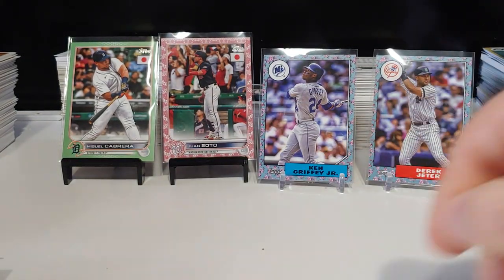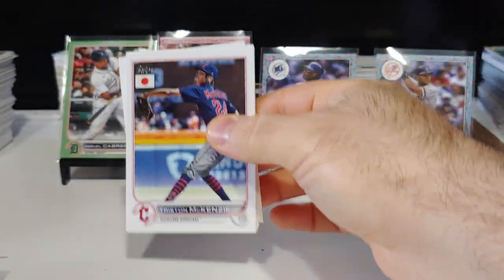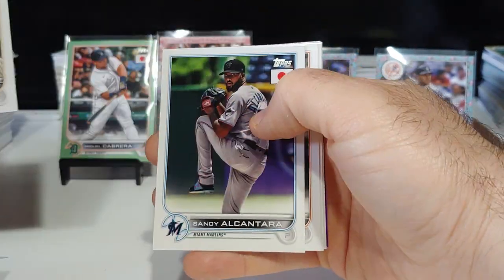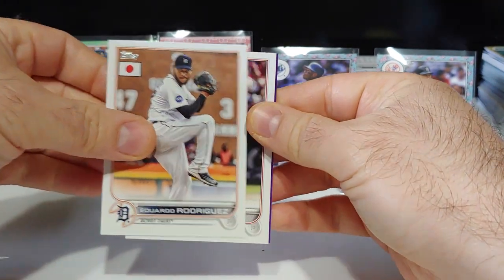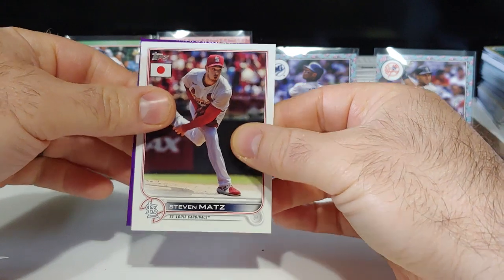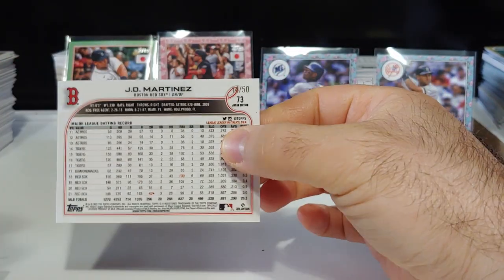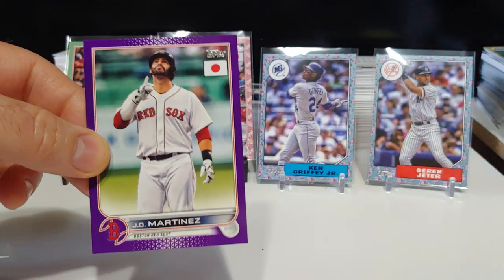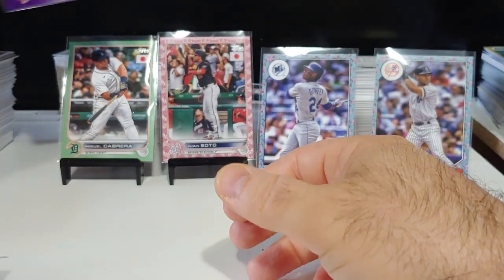Absolutely crazy veteran box right here. Next pack up, still looking for our last cherry tree, should be getting one more blossom and maybe one or two more colors. Looks like we got a purple coming up. Sandy, Chris Bassett, Cal Raleigh rookie, nice one, Eduardo, Stephen Matts. Not a rookie again — Boston Red Sox, JD Martinez on the purple, 14 out of 50. Not bad at all, getting some big names. Can we get one rookie though? JD Martinez on the purple out of 50.